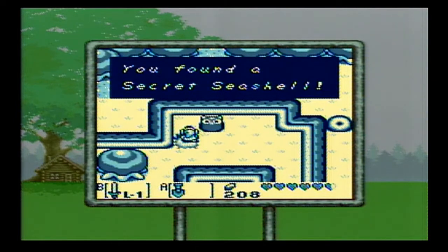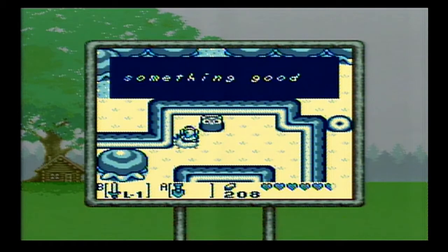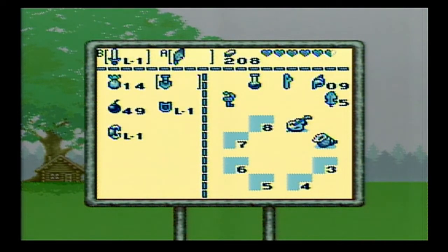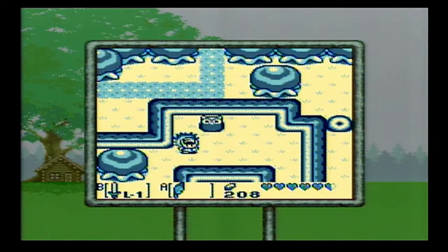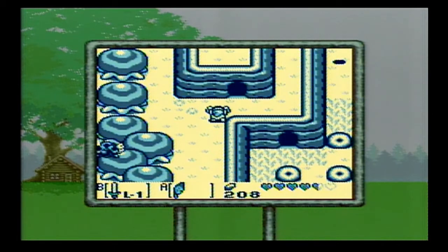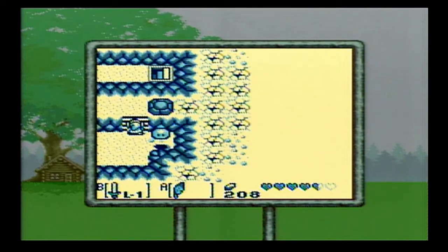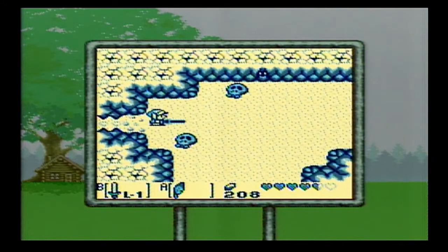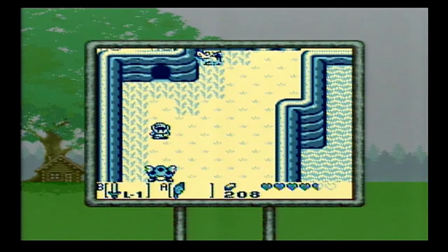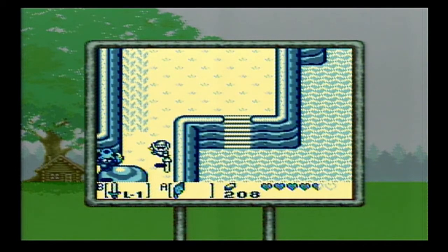One more to go and we'll have our 10. Then we'll head back to the mansion. Luckily there's another secret seashell very close here — let's go grab that one. Let's get out of this cave. Nothing down to the south — it's just a dead end. We can't push any of those blocks, so we're just gonna have to take a roundabout way. Jump down and head out of the cave. There's no way to beat those skeletons that come to life. Just head down this way.